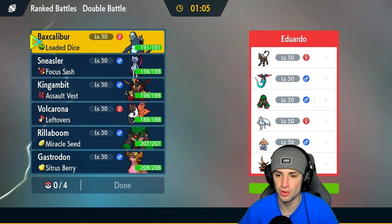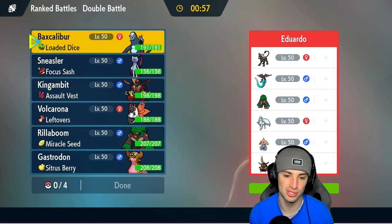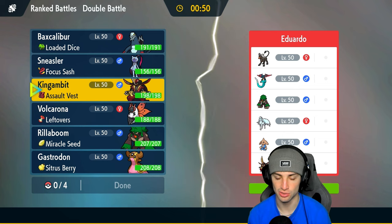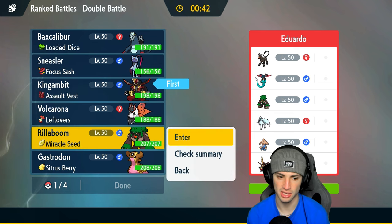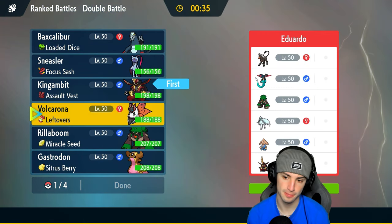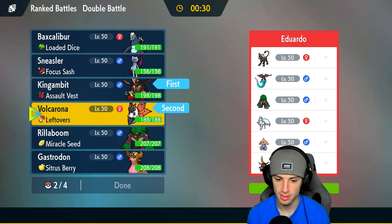We're going up against a Houndoom team in match number one. Houndoom is such a dope Pokémon — Fire and Dark. They also have Dragapult, Roaring Moon, and Ninetales, plus Kingambit. They could Intimidate us, and they might even lead Kingambit, which could be annoying. I might lead Kingambit to counter that. They could also lead Ninetales. A few different options — I think I want to go Volcarona and Kingambit as my lead.